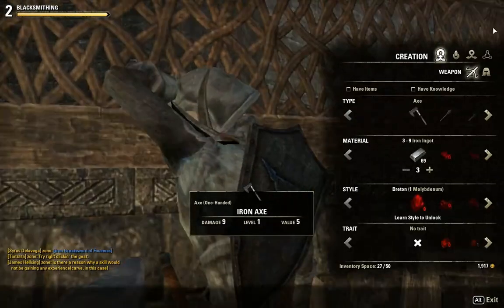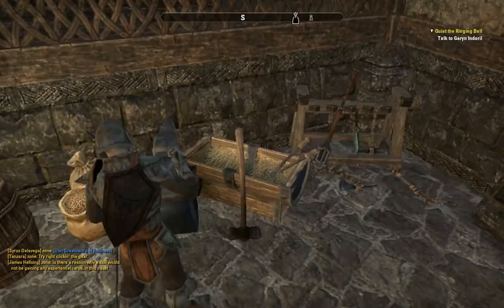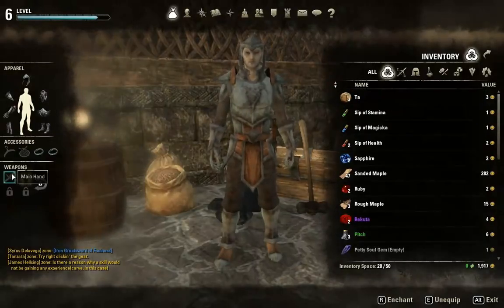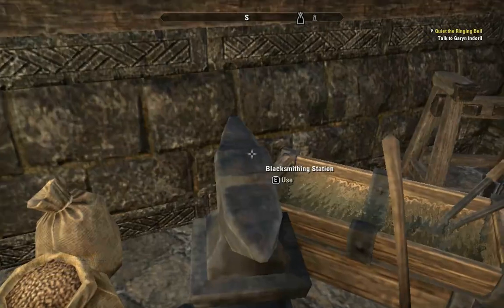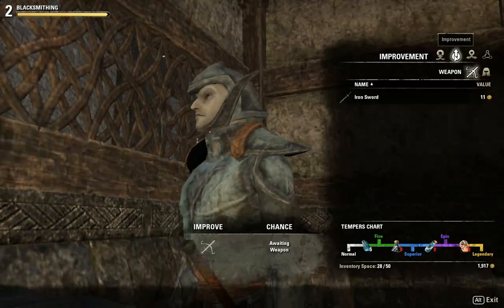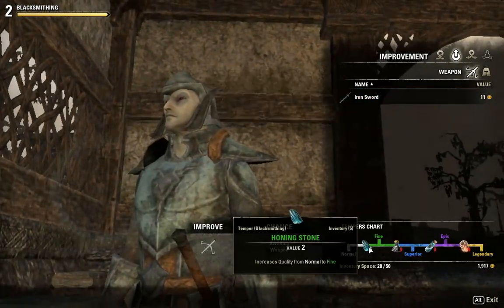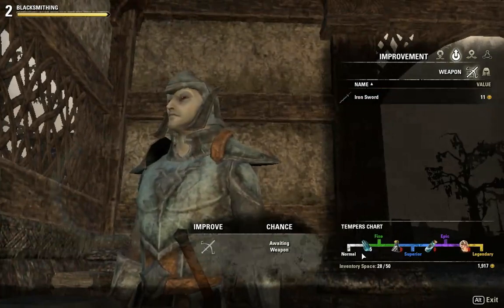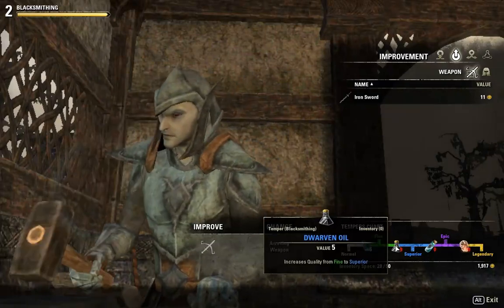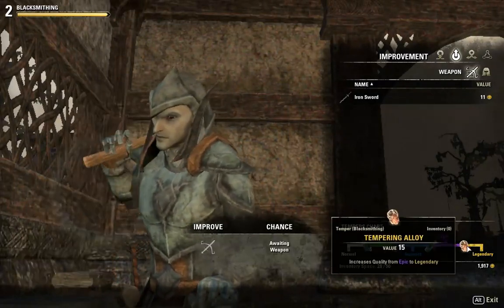So, improvement — let me just get my weapon. Next to the crafting thing, this is the creation improvement. So I have the iron sword. Down here it says tempest chart: normal honing stone goes up to fine, then dwarven oil to superior, then grain solvent to epic, and then tempering alloy to legendary.